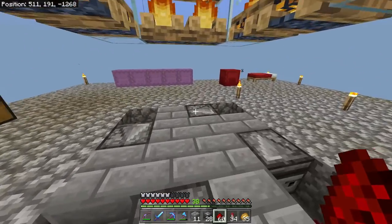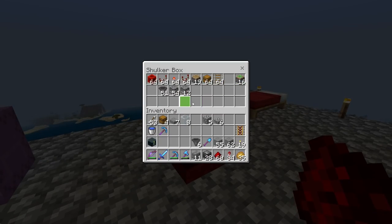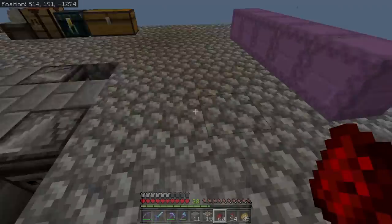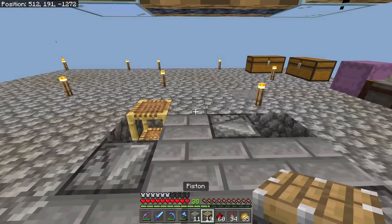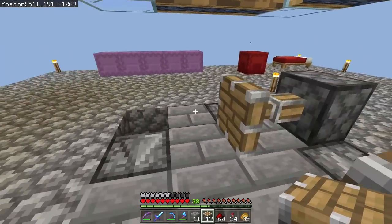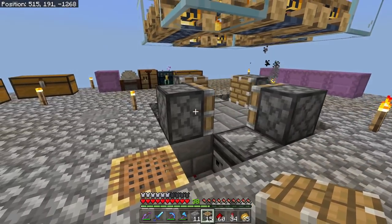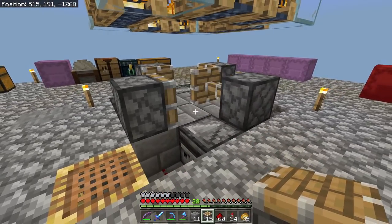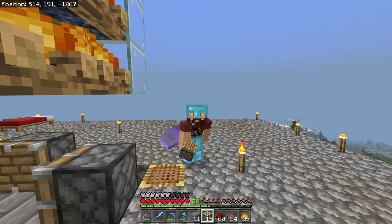We actually need pistons now — just regular pistons, not sticky pistons. We're going to face them in a star-like pattern: one here, here, here, and here. Now we've got a circular pattern happening. You know what I don't have? I just realized I don't have a trident. I need to go get a trident.